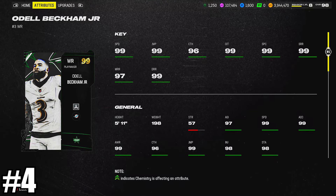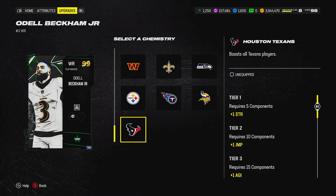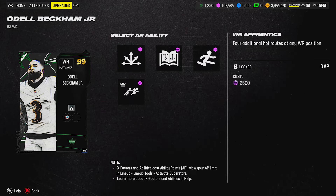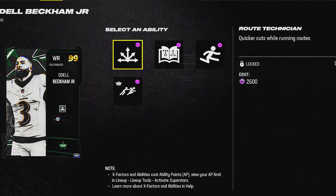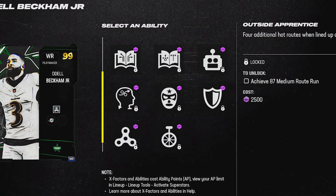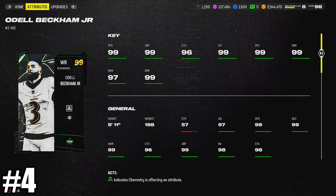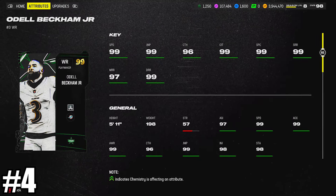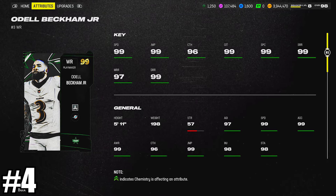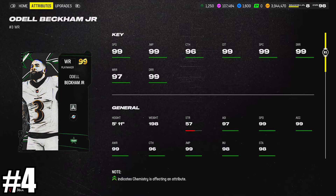At number four, we have the House Rules Odell Beckham Jr. — a very cool card that takes some grinding, but 99 speed. He gets all 32 team chemistry boosts, evasive built on for 0 AP, and a slew of other abilities including route technician and runoff elite, which is very unique to him for 0 AP. You can also get wide receiver super apprentice, red zone threat, or human joystick. At 5'11", that's the perfect height for a receiver in my opinion. He also wears number 13 in-game. Unanimously, people would say OBJ is easily a top five receiver right now in MUT 24.